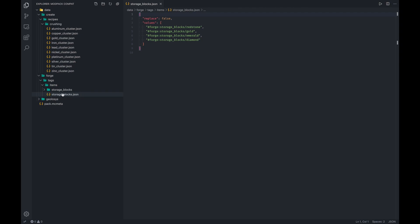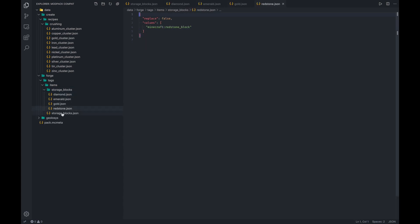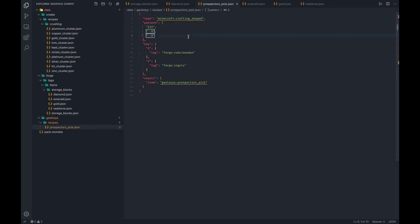Storage blocks is the general tag — hashtag storage blocks now contains hashtag forge colon storage blocks slash redstone, gold, emerald, and diamond. So if I wanted to allow any form of storage block in a recipe, I could use tag hashtag forge colon storage blocks and redstone, gold, emerald, or diamond blocks would all be permitted. Similarly, for the prospector's pick, I redefined the crafting shape — same three across with two on the right side — keeping rods slash wooden for the rod piece, and using tag forge colon ingots for the ingot piece, allowing literally any ingot type.